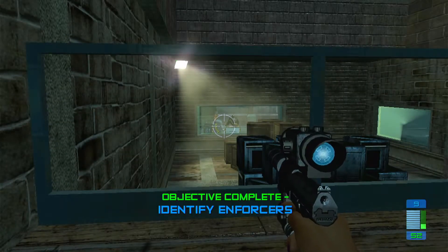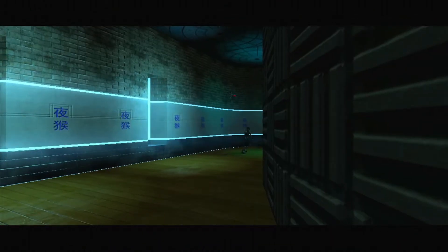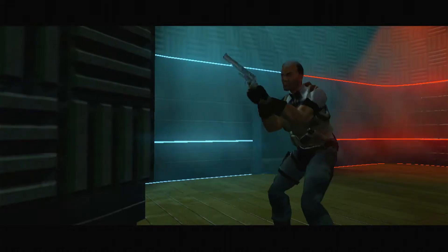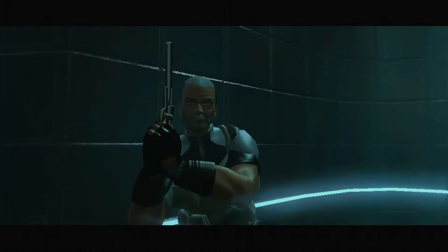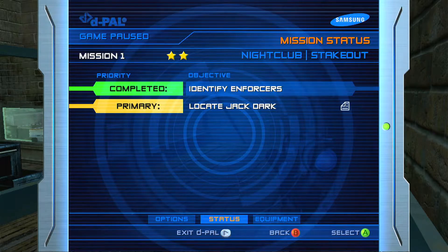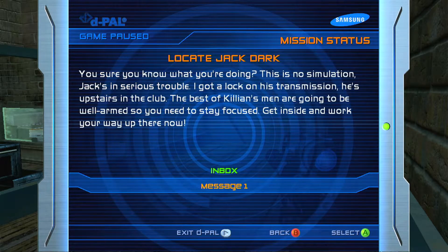This is Dark Zero — identify yourself. Something's interfering with Jack's transmission, I can't get through. Dark Zero, I'm taking heavy fire! Be right there! I'm going in. Okay, now we gotta locate Jack Dark. You sure you know what you're doing? This is no simulation. Jack's in serious trouble. I've got a lock on his transmission — he's upstairs in the club. The best of Killian's men are going to be well armed, so you need to stay focused. Get inside and work your way up there now.